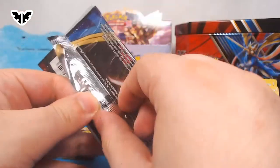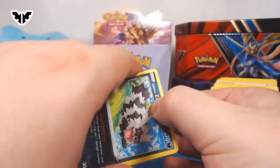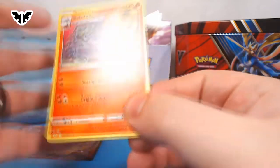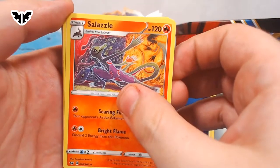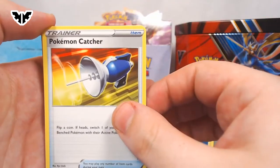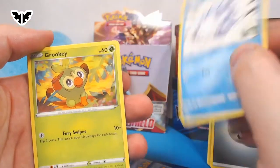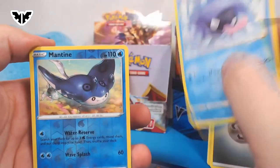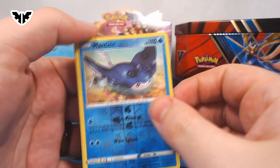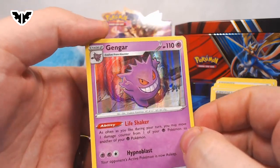I don't know what more I could ask for. We got a VMAX card, a couple of Vs, a full art trainer — what more could this box really be holding on to? A gold-plated one? Metal's always good. Salazzle with that cool watercolor pencil-type art. Bisharp — we kept seeing all your pre-evolution. Pokémon Catcher. Galarian Zigzagoon. Moona. Snom. Grookey. And at the very end of this pack, a holographic Gengar. Now that is sharp. Life Shaker — Gengar is always a fan favorite.